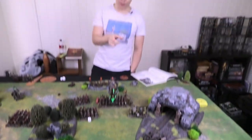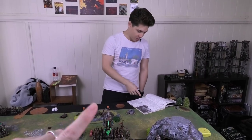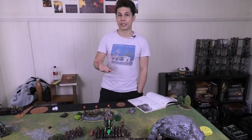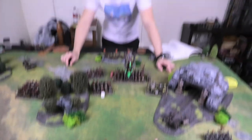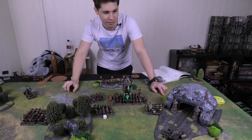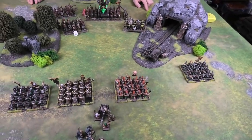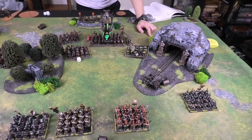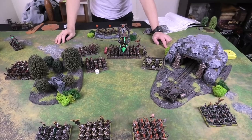The Gutter Runners can charge on the turn they emerge — tunnel teams act normally, including declaring charges, from the moment they appear. They declare a charge on the Organ Gun crew. Frenzied Slave and Plague Monk units in range would be forced to charge but they're not within 10 inches of anything, so only the Gutter Runners charge.